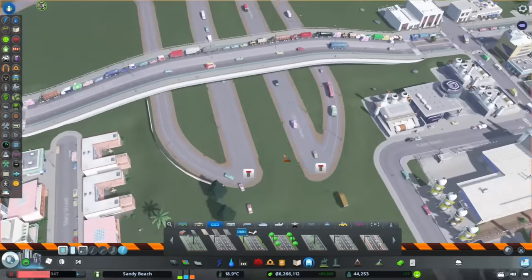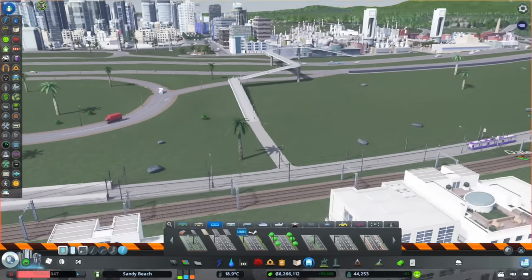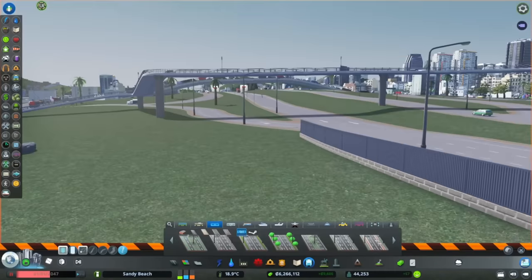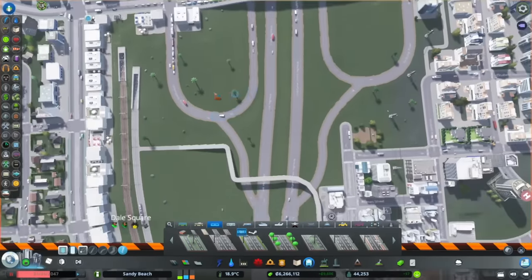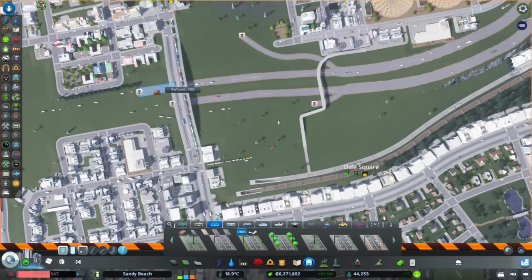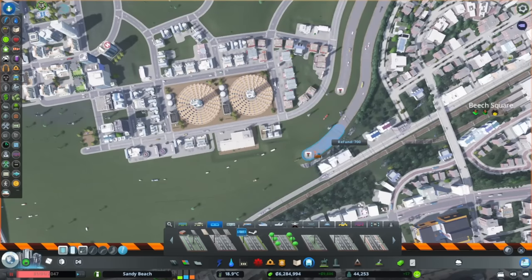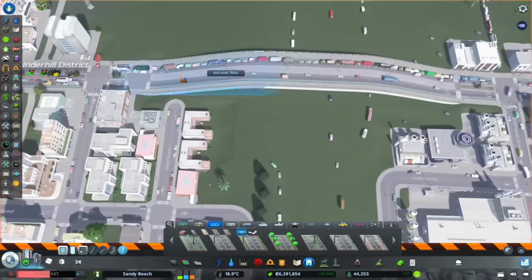For this first bit, we're going to keep the tramline at ground level and make this six lanes the whole way through, just for consistency. The next interchange we're going to delete is this monstrosity — it's created such a crisis that we had to build unique little bridges so pedestrians had some way to get to their jobs. All of this is going to be gone and we're going to add a new neighborhood here.